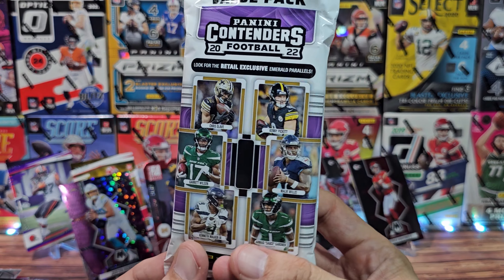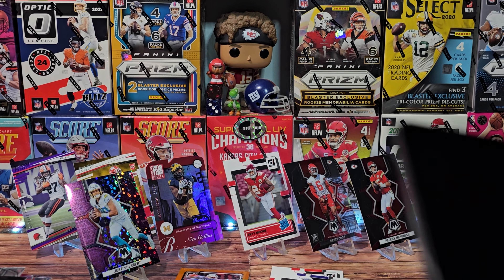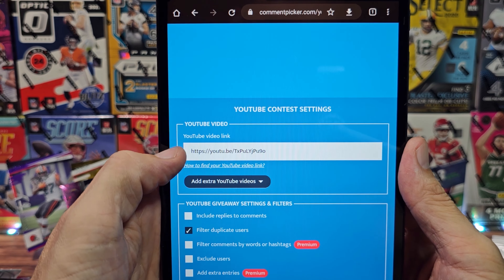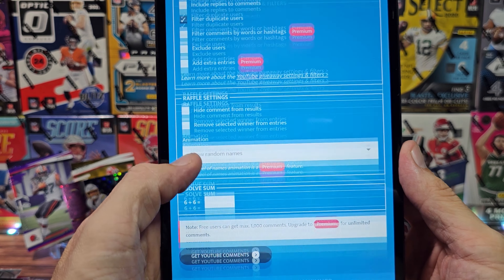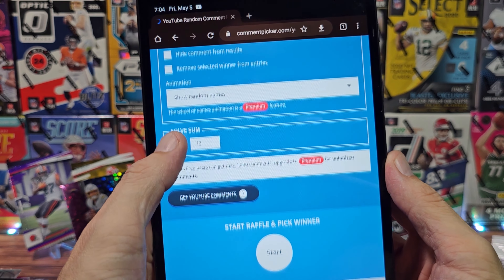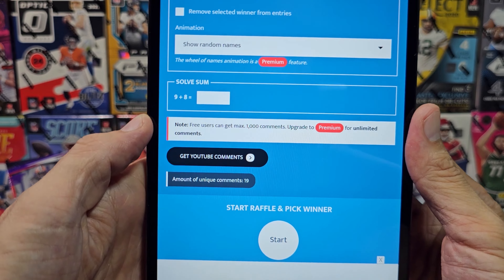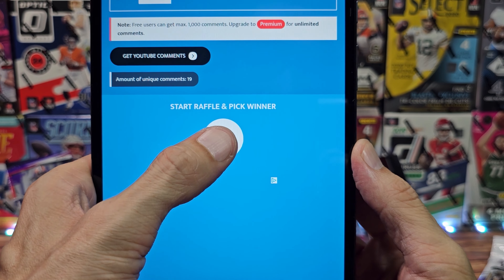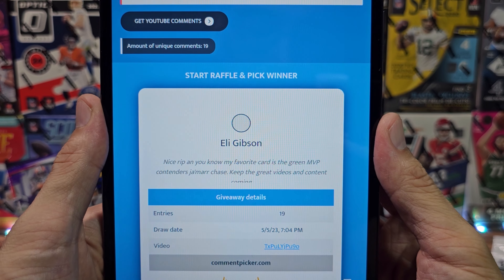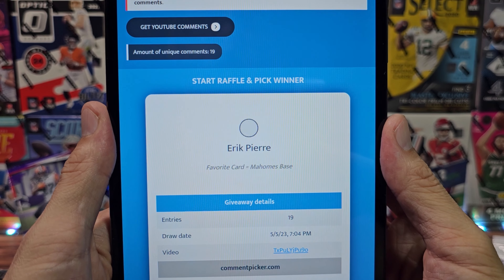Someone's going to win this Contenders fat pack. Fat packs from Contenders are the way to go — much better than a hobby pack unless you get one of the four with an auto. I've upgraded my randomizer to a tablet, already loaded the URL and filled in the duplicates. Help me out in the comments: what is six plus six? We had 19 unique comments. Hitting the start button one time only — good luck everyone. It's going very slowly...